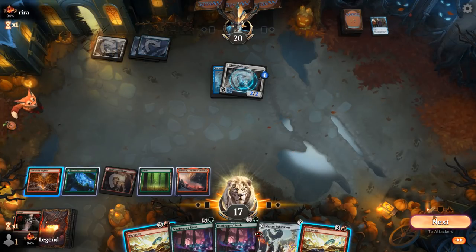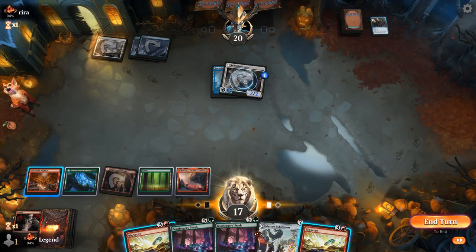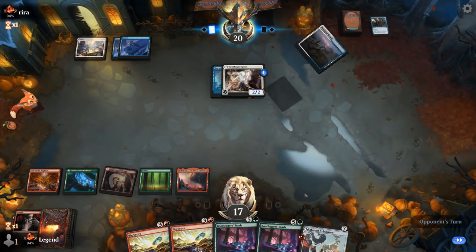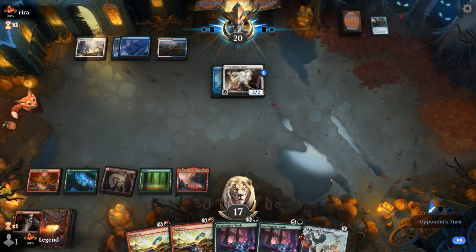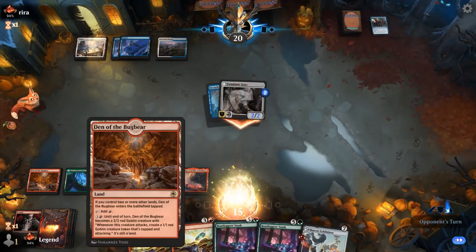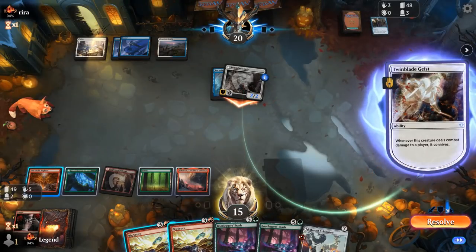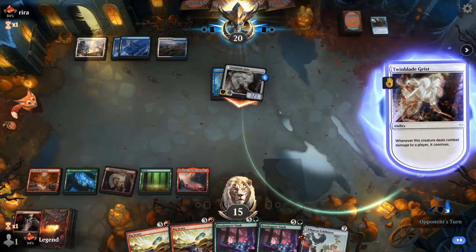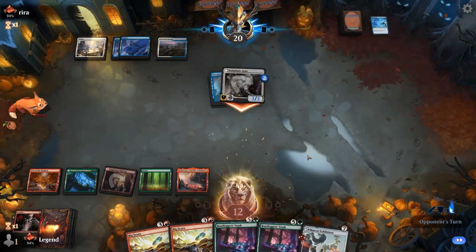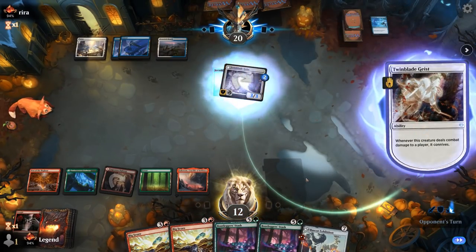We pass with Big Score available since there's no spell to cast after drawing into it. One Stash can go — we desperately need more interaction. Another copy of Field Trip could get a disenchant effect for Bypass. Opponent also had a Spell Pierce, so glad that's gone.